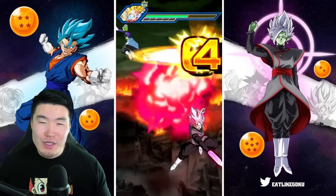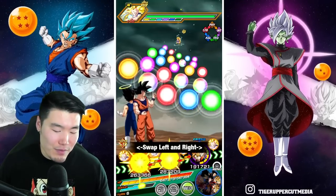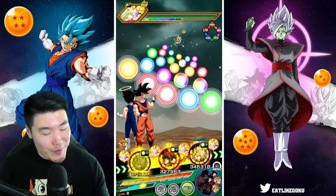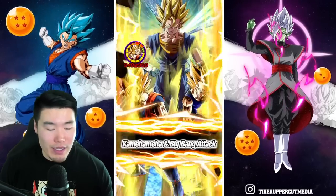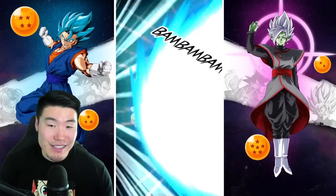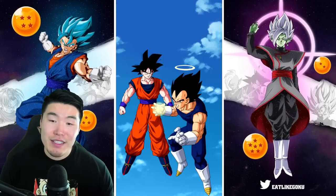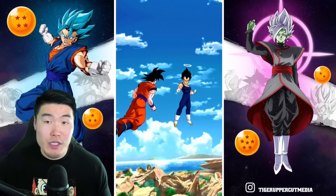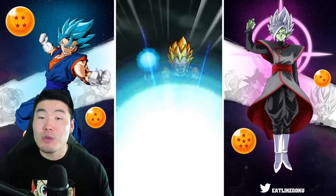We got 12.6 mil. It kind of sucks that we crit there because I was hoping to take some more hits — the passive still isn't maxed out for Rosé and Zamasu. We honestly got kind of unlucky. In a lot of my other runs done off camera, by this point we would have taken at least three to four hits, but so far we've only taken two. When I'm trying to showcase a unit, they tend to either underperform or the RNG just doesn't cooperate. But by the end of the showcase, when we get closer to the Super Saiyan 4s, they're going to be maxed out either way.